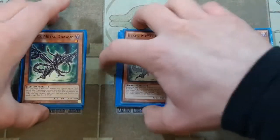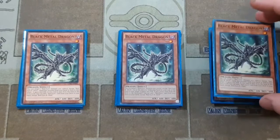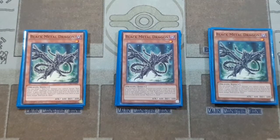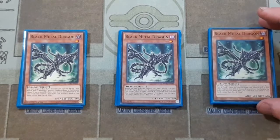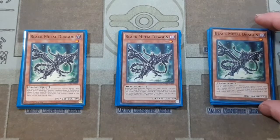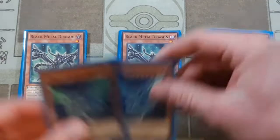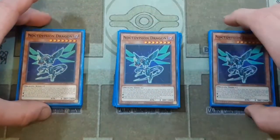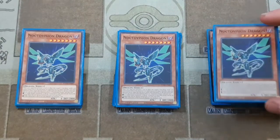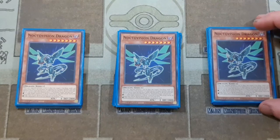Then we go on to Black Metal Dragon, which really helps you to extend and do more searching. It works really well in sync with the Red-Eyes Dark Dragoon, and in a pinch it can search your Red-Eyes Fusion, your Red-Eyes Wyvern, or your Red-Eyes Darkness Metal Dragon. My favorite extender for the deck is Noctivision Dragon — when you special summon a Dark Dragon monster, you can special summon this card, and if it gets linked away, you can draw one card.